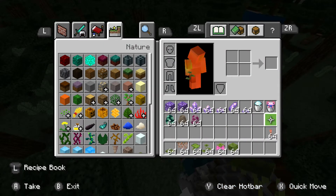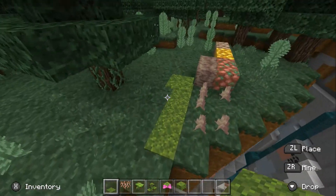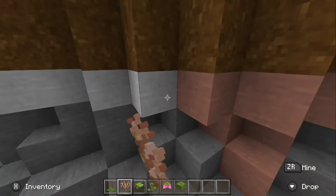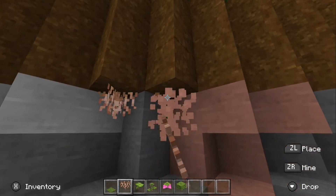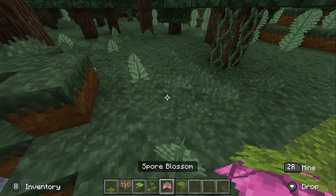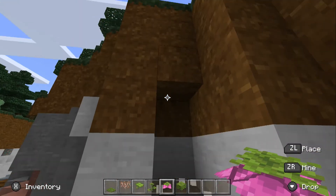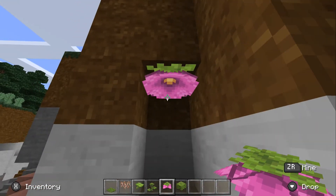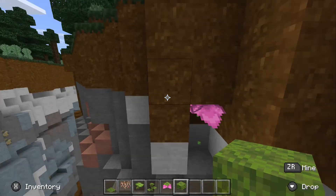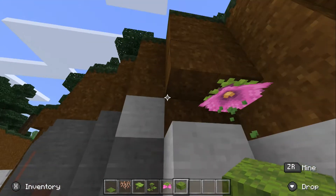So now we have this stuff. Moss carpet — oh my gosh, they just added moss. Hanging roots — wait, does this do anything? Oh, that's so cool. You can put it under. Okay, I'm really excited to see this. Maybe it's down here. Whoa, that is so cool! Dude, I'm gonna plant those. Whoa! Dude, that's so cool.